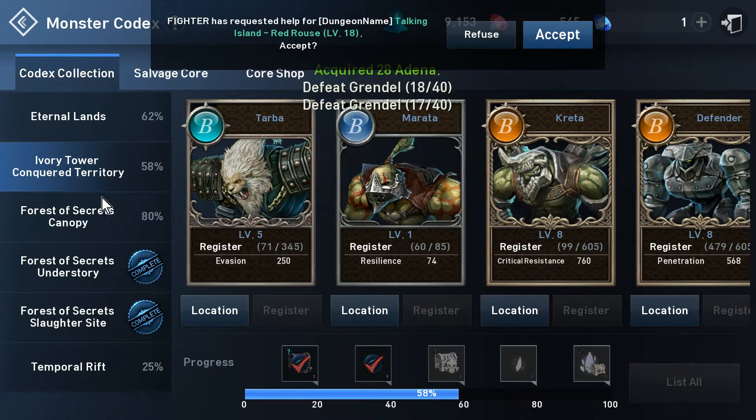Every summoning stone drops something — I'm going to show you. The boss summoning stone is not for the codex.